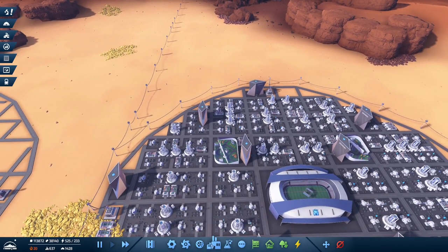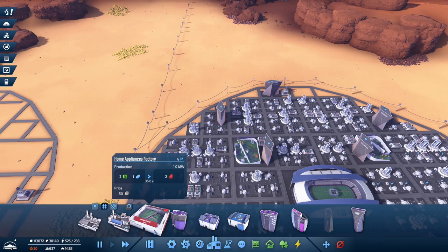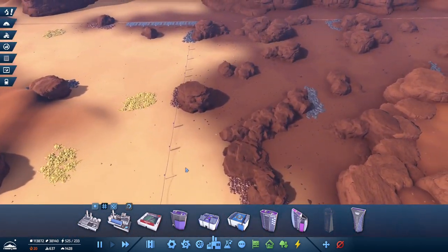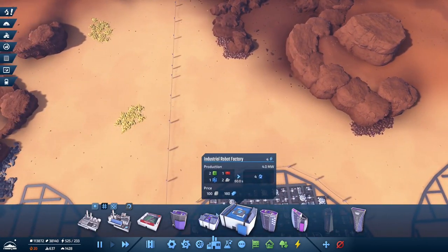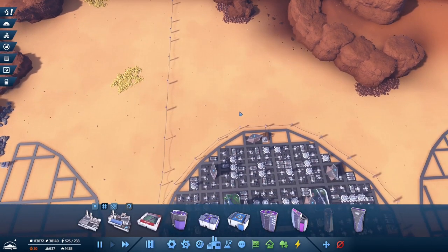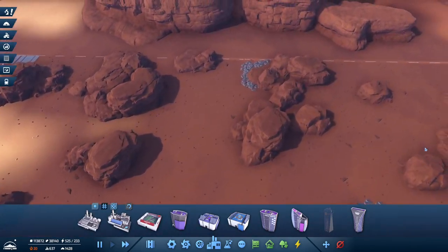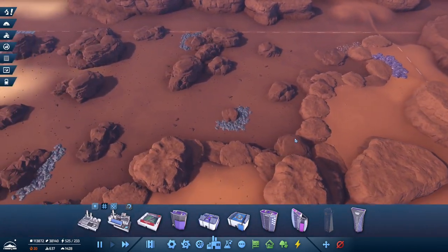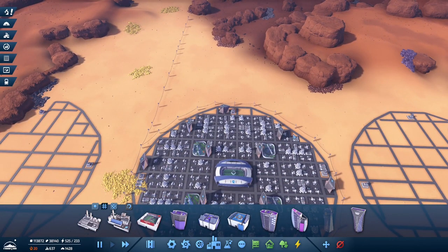Here's our appliance factory — home appliances are pretty straightforward. It just takes circuit boards and raw iron. So let's try to get some sort of street pattern worked out here. I can see there's copper, and iron, iron, iron — lots of iron and copper in here. I'll do a quick cut, lay out some sort of pattern, then bring Gary back and lay it all down.